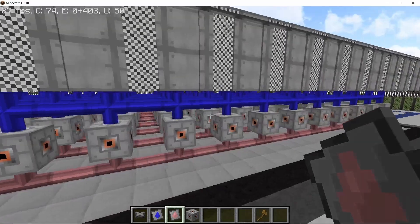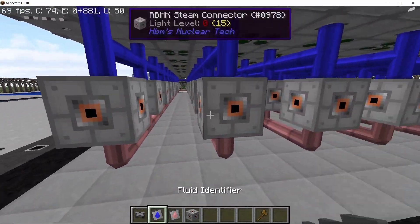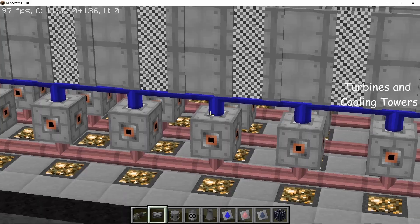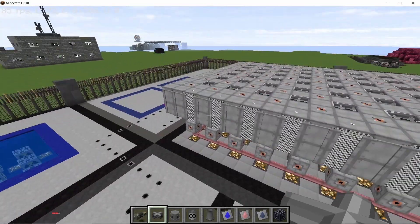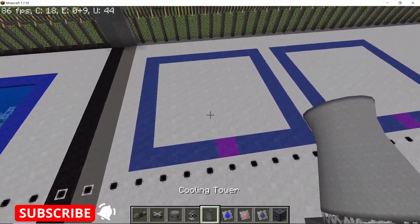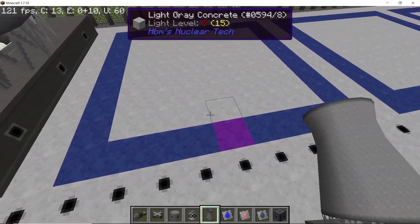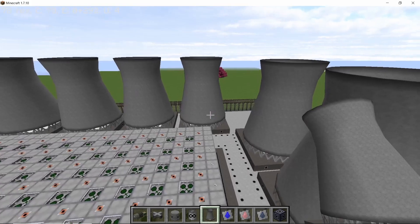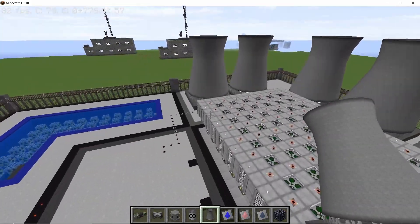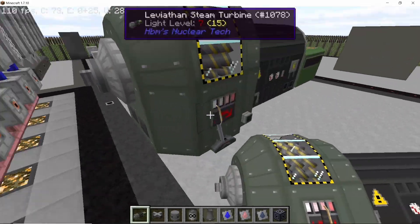All connections are done. Next we place down turbines and cooling towers. I've placed some lights down there because that area is going to be closed. For this design you need a total of eight big cooling towers to make a closed loop. Running parallel to them is the underground piping for low pressure steam and water.